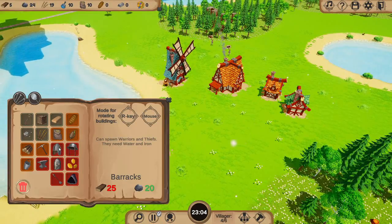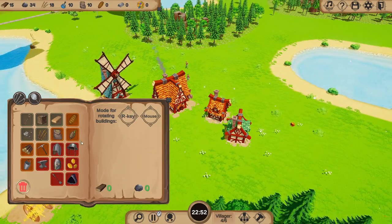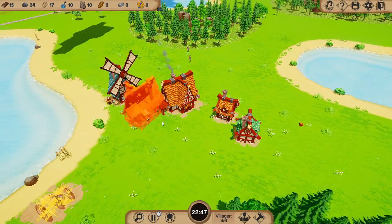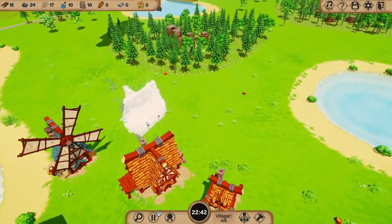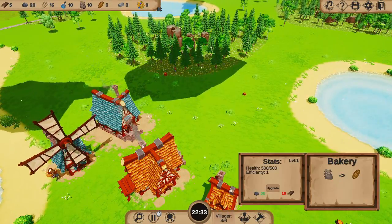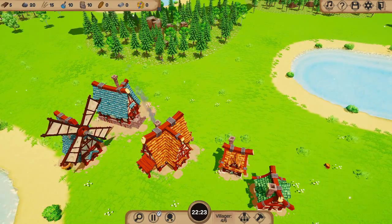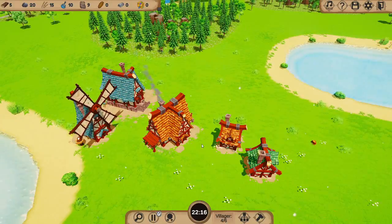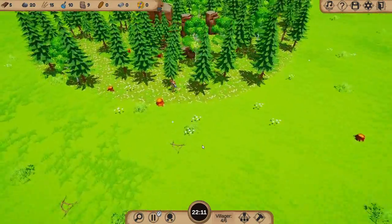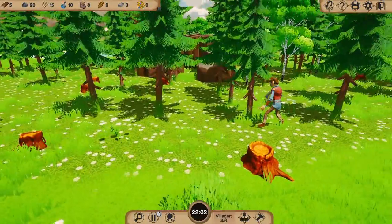We're going to go straight for our next building, which is going to be a barracks — barracks is going to be super important. Once we've got the barracks up, we need to expand as quick as we can. We need to get our military up because we only have 20 minutes until we're going to get attacked. We're going to put him on the bakery so we can purchase another person, as we need 10 food to do that, which should be quite a challenge.